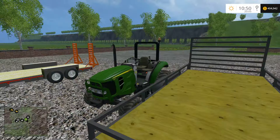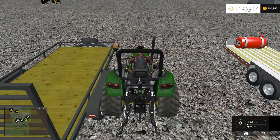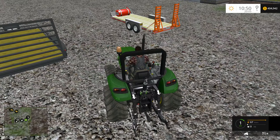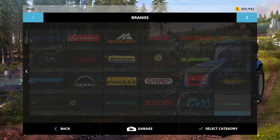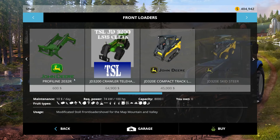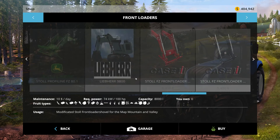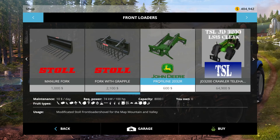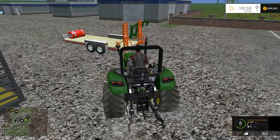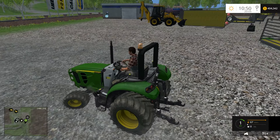So now we have two that are kind of messed up. Now we have the John Deere 2032R or whatever it was at the beginning of the video, and I just remembered this actually has a front loader attachment. Some wide tires — especially those front tires, jeez.